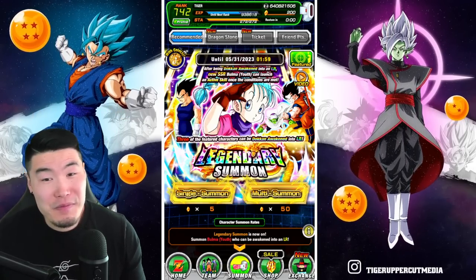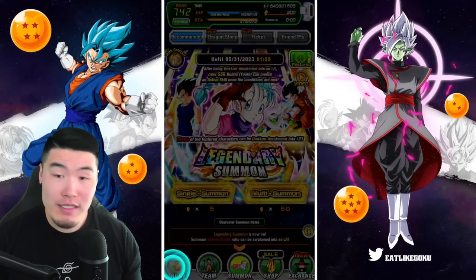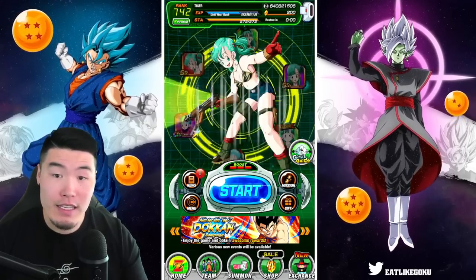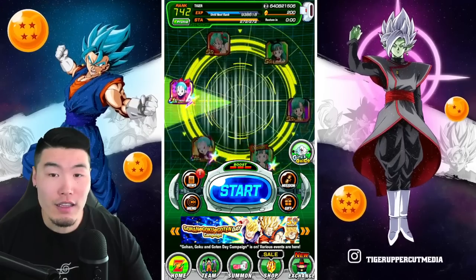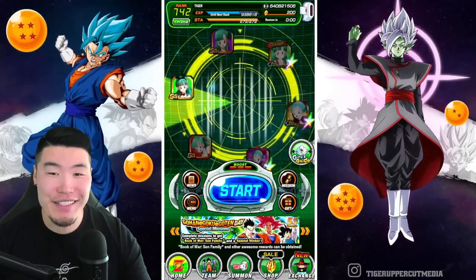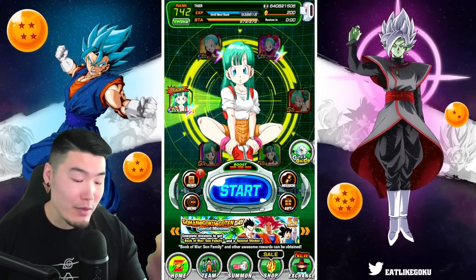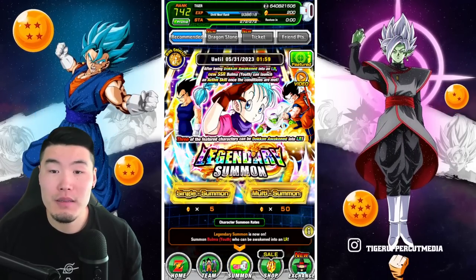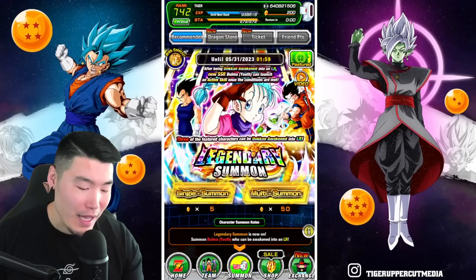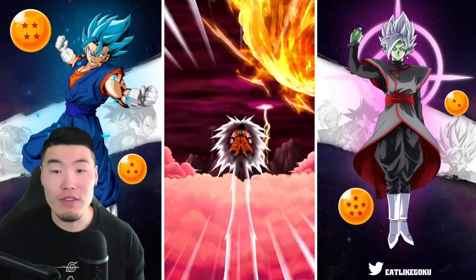Anyway, with that said, let's do some summons. I will give my Wheel of Bulma a few spins here — like 10 or something — just to kick off the luck. Okay, we're ready to go. I was actually surprised that there were a lot of standalone Bulma units in this game, but now we have a new one. Hopefully we get her. I'm going to jump into the first multi. If you guys are summoning, feel free to jump in with me as well. Best of luck to you. Don't spend too many stones, guys.